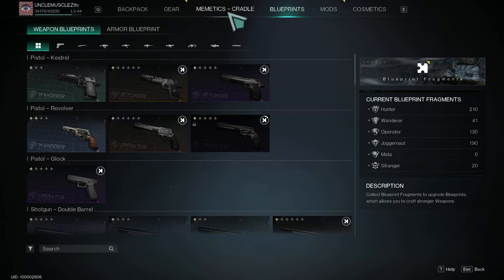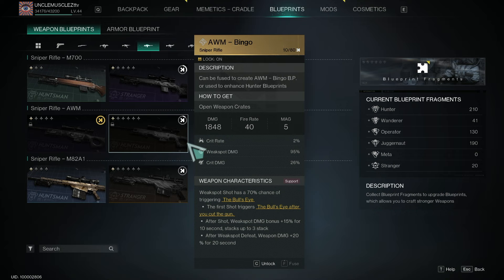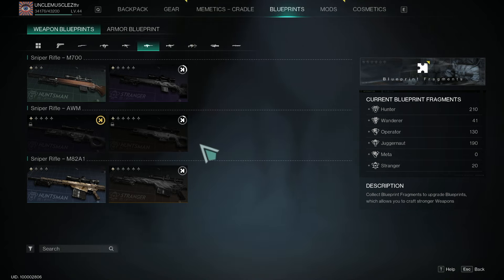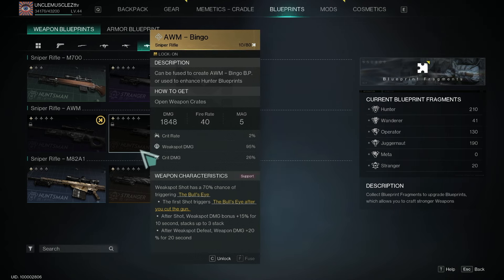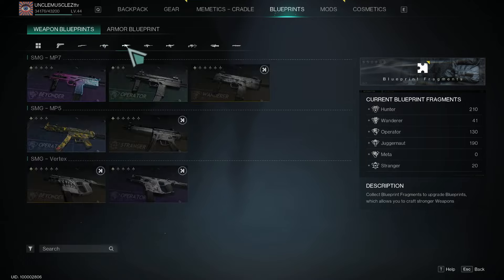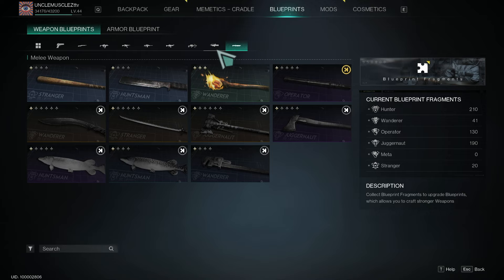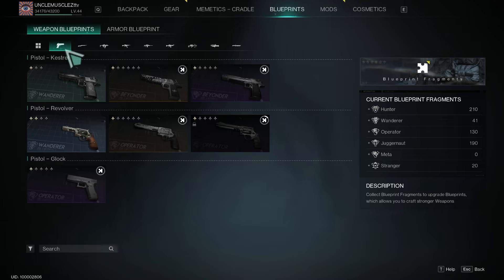First of all, you should know what weapons you want. For example, I'm a sniper guy, so I really want a good sniper rifle with high alpha damage — high initial damage, not automatic. I want the AWM Bingo. Now it turns out the AWM Bingo, even though it's a sniper rifle, is part of the Huntsman class of blueprints. Any weapon in your inventory or blueprints — anything you have shards for that's part of Huntsman — will apply to that blueprint.